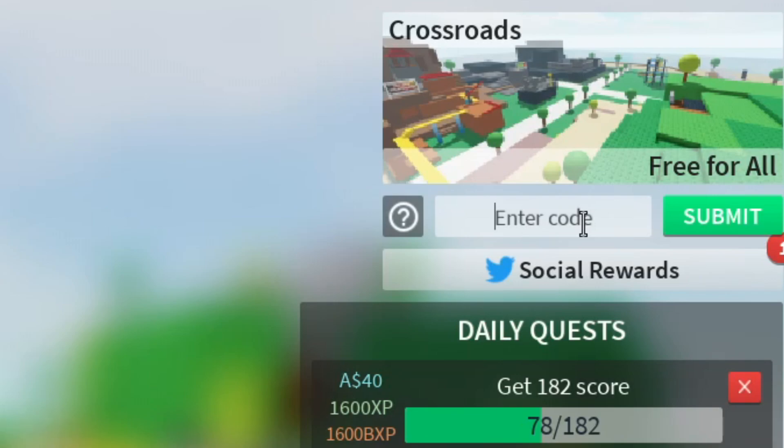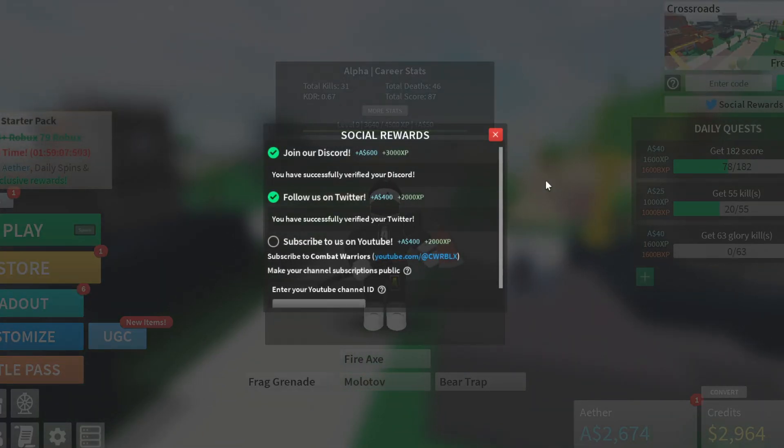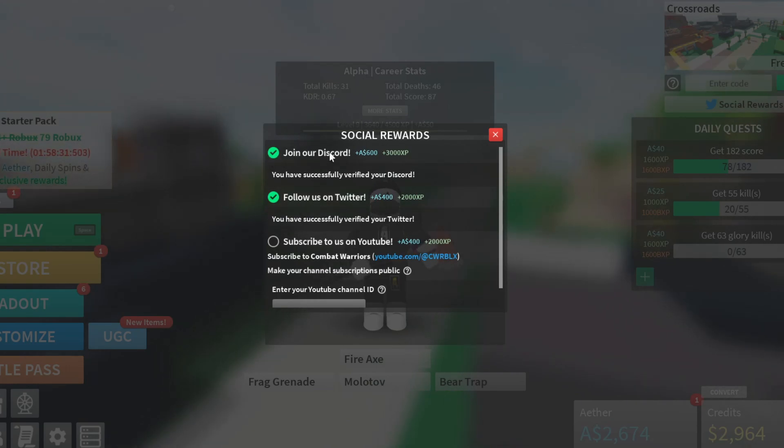If you've already redeemed all the codes or they're expired, you can still get free stuff through Social Rewards. Hit the Social Rewards button to see the list. There are three things you can do. First, join their Discord — once you join and verify by ticking the checkbox, you get 600 ether and 3000 XP just for doing that.